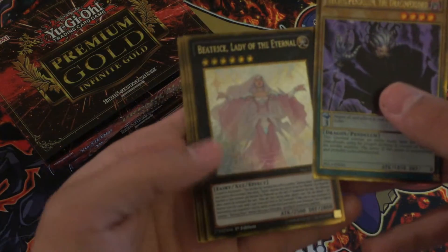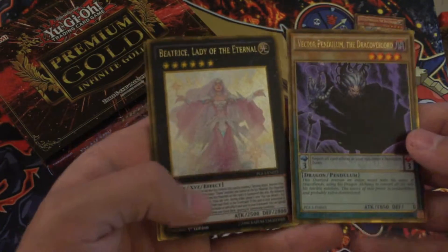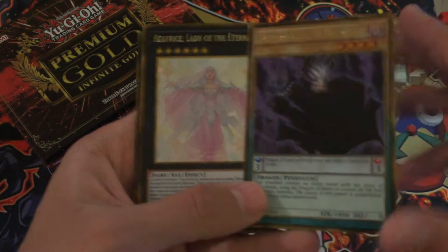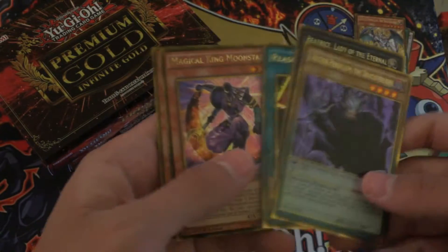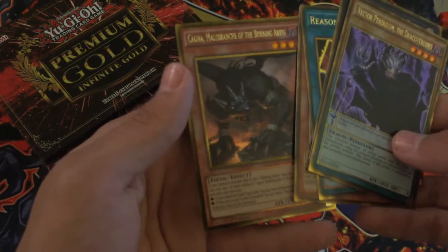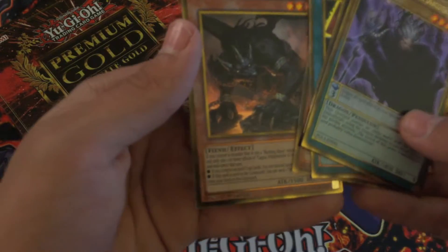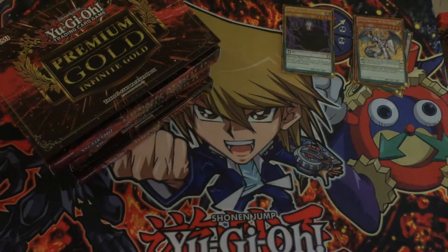Now we've got Vector Pendulum the Draco Slayer, Beatrice - nice, awesome to pull one up here! I can't really play her in my Phantom Knight deck, but if I ever try to make a Phantom Knight BA deck then she'll be good. Reasoning, nice. Magical King Moonstar - nice, haven't seen him before. And then Cagna Melilbur, much of the Burning Abyss. A lot of the Burning Abyss core set is in here. There's also a few new Phantom Knight traps which I'm kind of excited about.